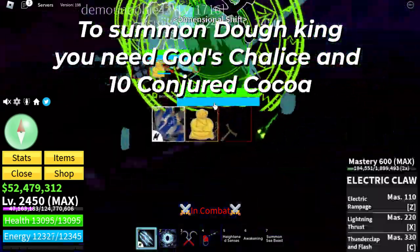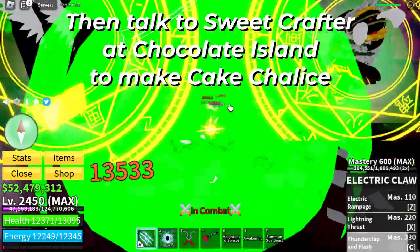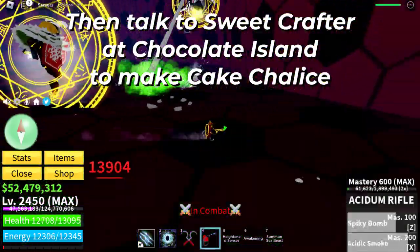To summon Doe King you need Goz Chalice and Ken Cut his coat. Then talk to Sweet Crafter at Chocolate Island to make Cake Chalice.